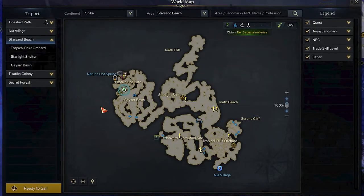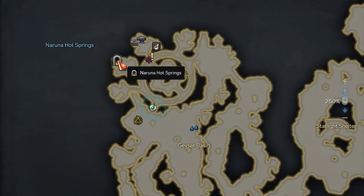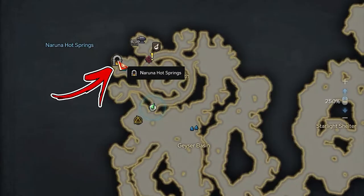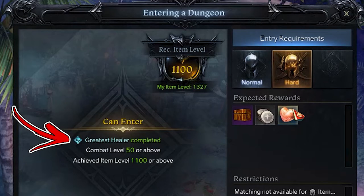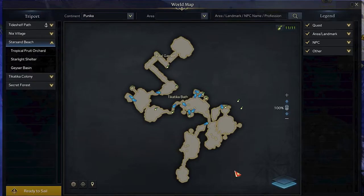For the third page, you need to move to the Star Sound Beach area. In its top left area, you will notice the entrance to a dungeon. But to be able to enter inside it, you have to complete several main quests of the continent. But once inside, you have to check the central right rounded area.